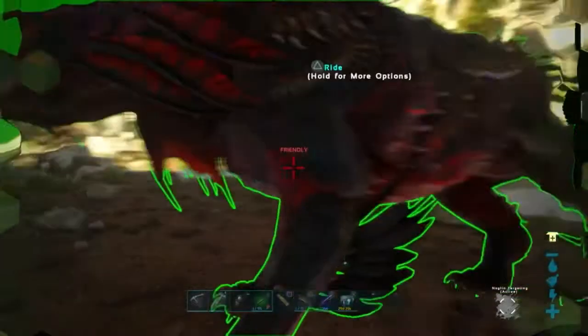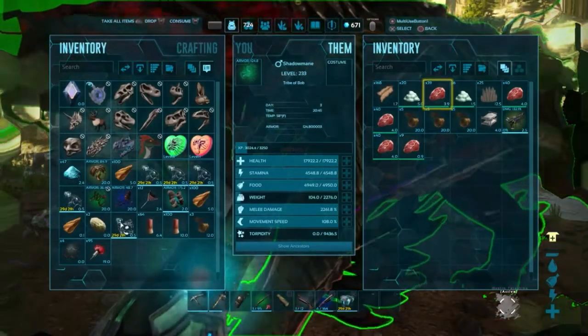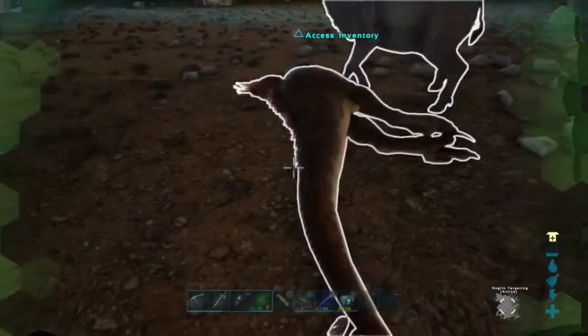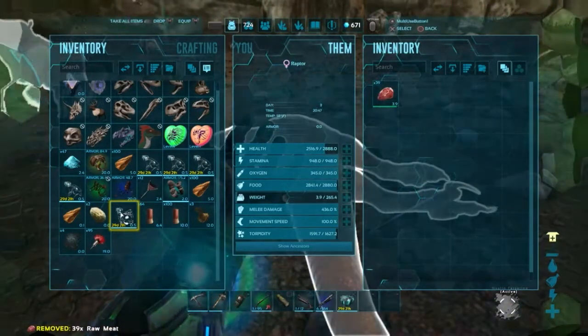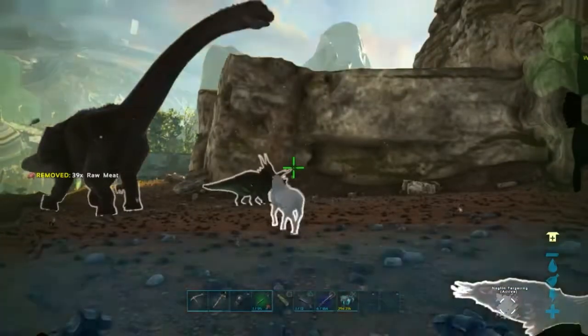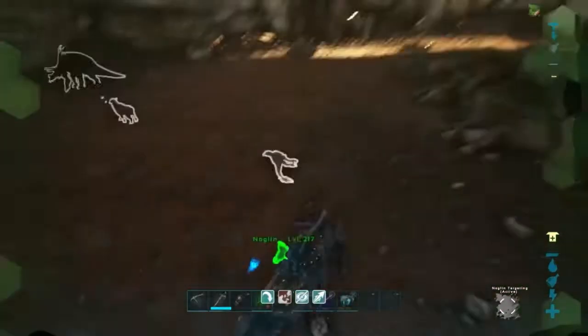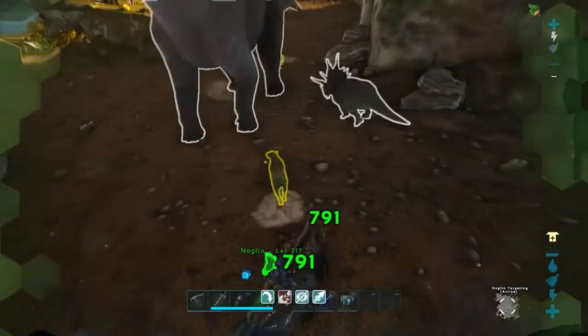So I tamed and started taming a raptor because I realized I have an Aberrant raptor saddle in my inventory — so why not? I got it from the Maywing mission — Slide and Glide, there we go.